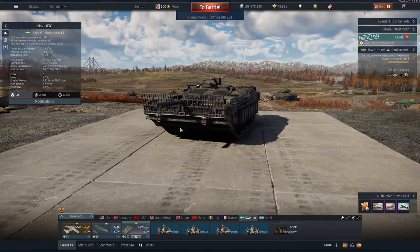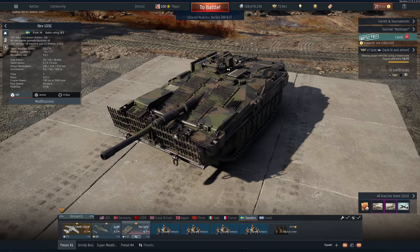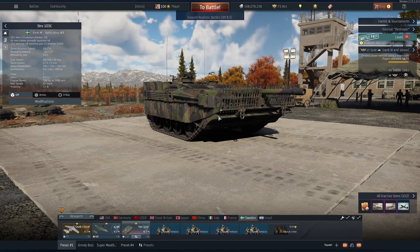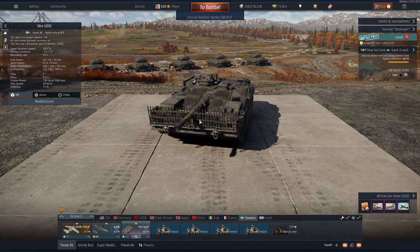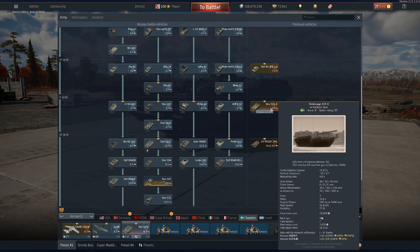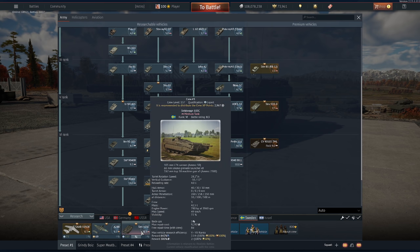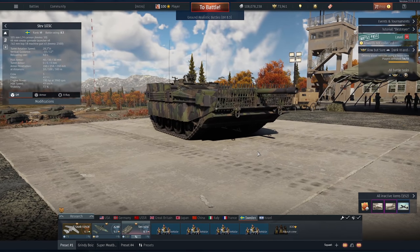Gaijin, please — this is such an iconic vehicle. Please do something to fix this. Even if you do what the other game does and let the barrel wiggle like two degrees up and down and left and right, that would be enough to make it just a tiny bit more stable. It's the reaction time and the fact that you can't shoot the specific weak spot you're going for — it just makes this an absolute nightmare to play. And whatever you do, do not buy this premium — it's even worse than this guy. I think because this has more power in its engine it's actually quicker to react, whereas the 7.7 BR one is way worse.